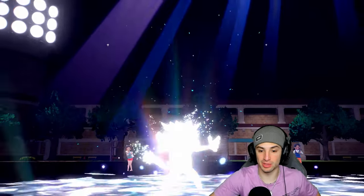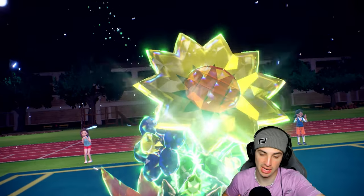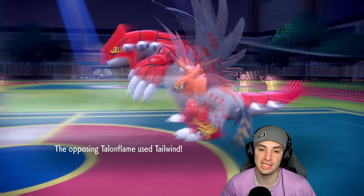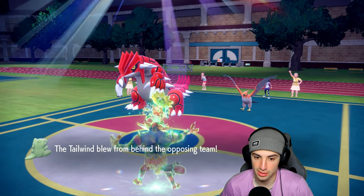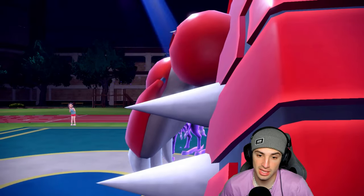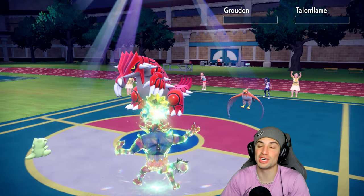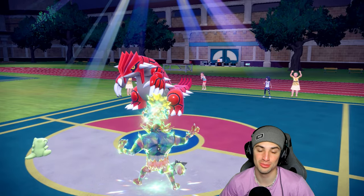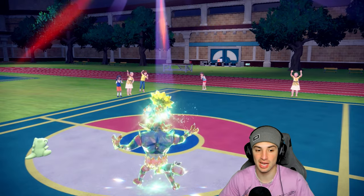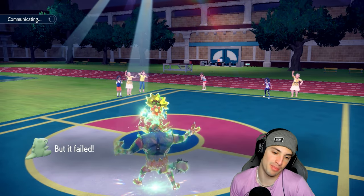If Groudon outspeeds Calyrex and goes for Blades, Incineroar gets KO'd — which I don't want. So I need to Tera Grass here, it's an absolute must. But actually Groudon doesn't even outspeed, so we didn't need to Tera. Still, we should pick up a double KO here — and we do. Calyrex with Substitute, plus three — we're going to win this match. Scrappy Flamigo didn't do much, got burned early by Lava Plume, but great reads: protecting correctly, Faking Out Dachsbun at the right time, and setting up Substitute.